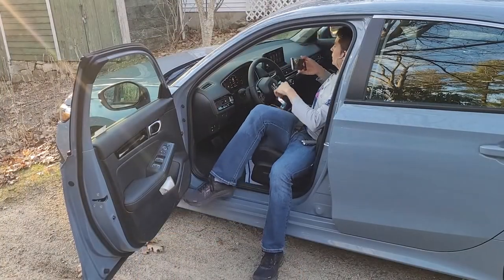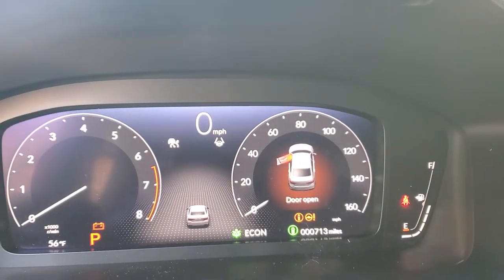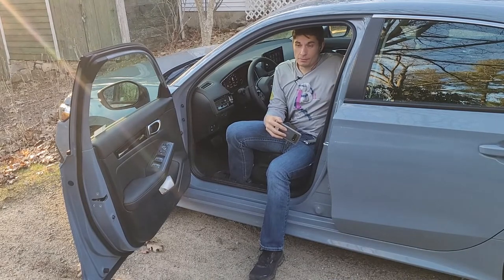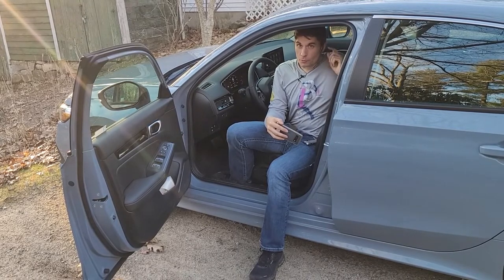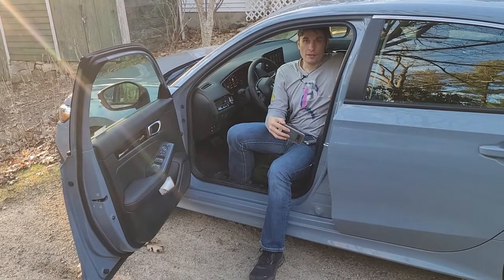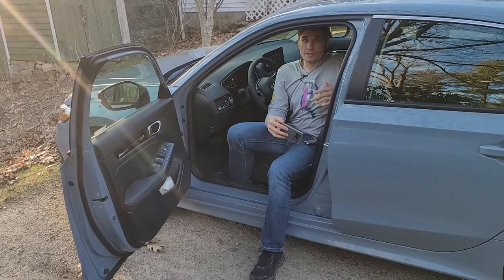The other driver assist feature that's a push button is the lane keep assist, which is this button here. You press it, it turns on on the dashboard, and if you press it again it turns off. The lane keep assist is different than the lane departure warning. The lane keep assist keeps your car in the middle of the lane and it's pretty good - you could let go of the wheel and it can navigate some pretty extreme turns. But if you take your hand off the wheel for long enough it will warn you, saying steering required, and if you continue to ignore the warning the car will just turn off the cruise control and lane keep assist.